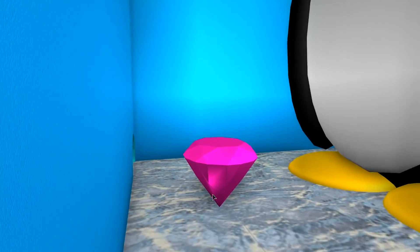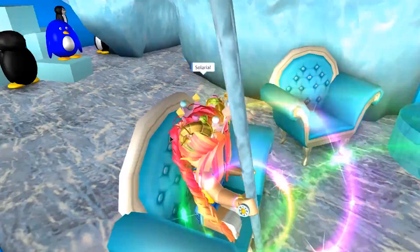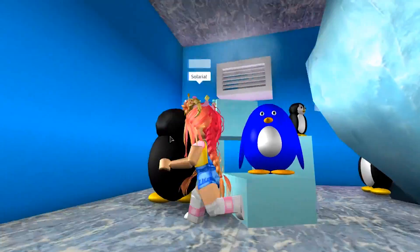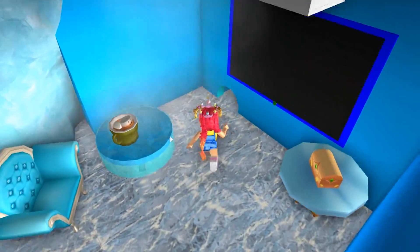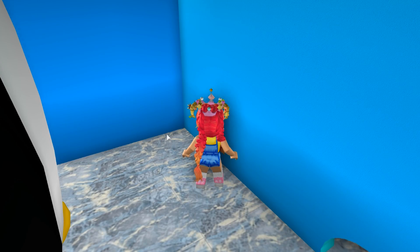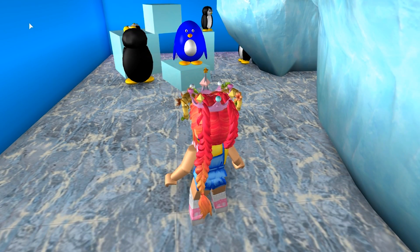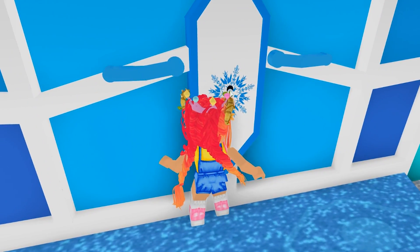Wait - did I find a new glitch? What is this dorm? I need to get in here. I glitched in! There was a big diamond in the room with a penguin. Okay I'm stuck again. I made it out! You can go into the ice dorm and find some really really good diamonds. I guess there has to be a big diamond in every single dorm just to make it fair for everyone.